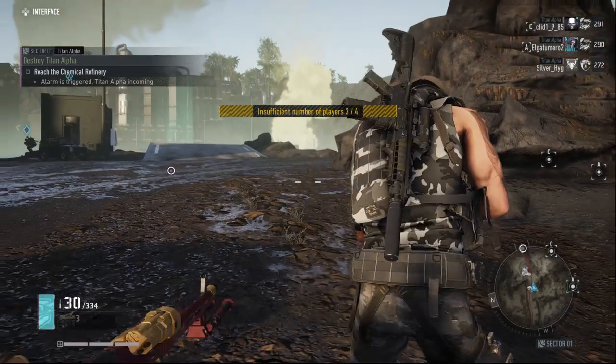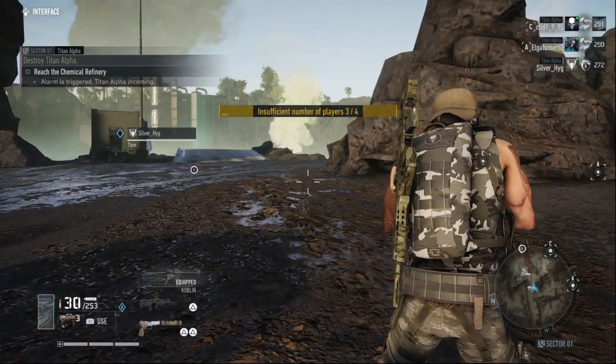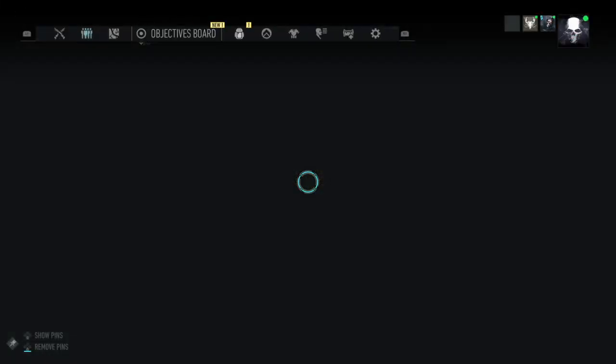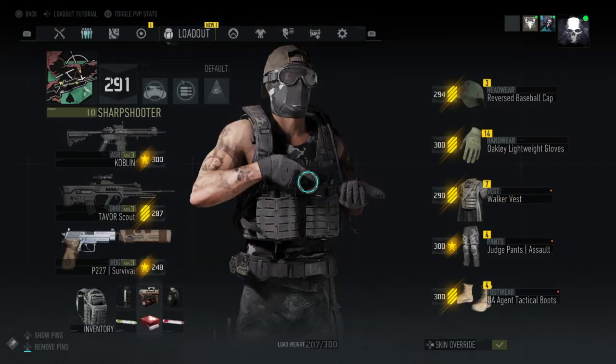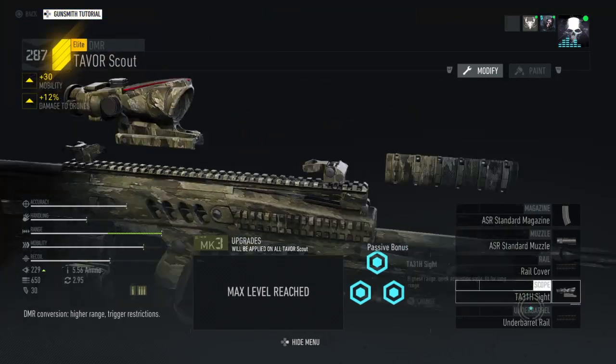Press triangle to change to the other weapon. Go to your menu of weapons right now and change one scope for your scout rifle — just a different scope, only that.